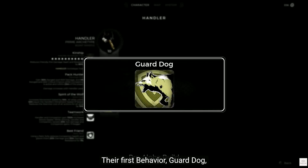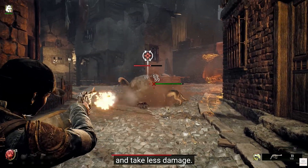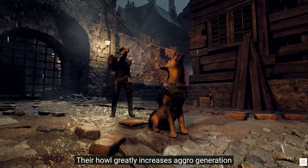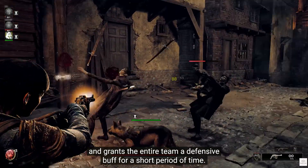Their first behavior, Guard Dog, passively causes the companion to draw more aggro and take less damage. Their Howl greatly increases aggro generation and grants the entire team a defensive buff for a short period of time.